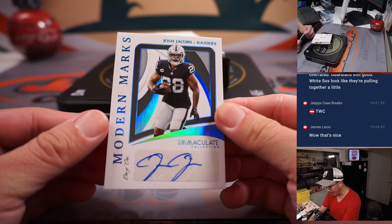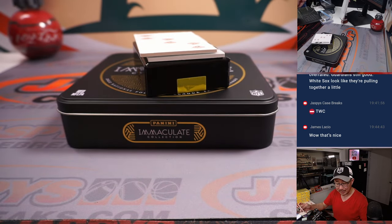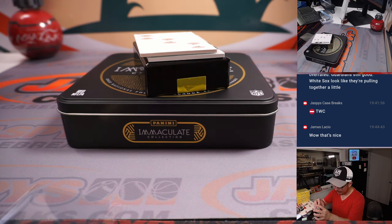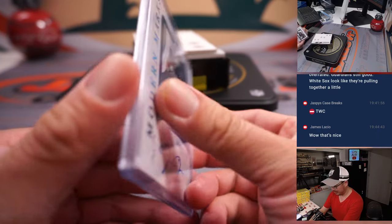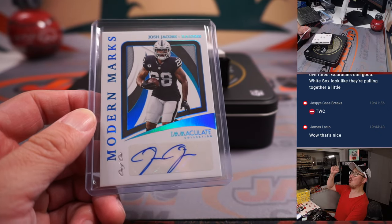And we've got another one of one — Modern Marks autographed Josh Jacobs from the Raiders. That's Carl with the Raiders. All aboard!